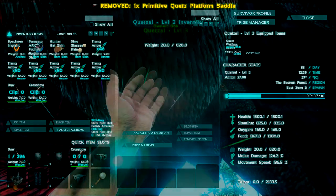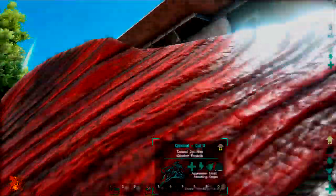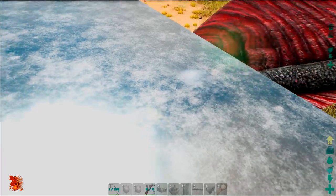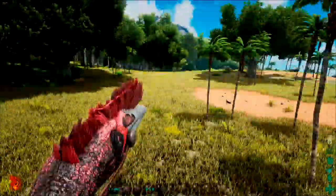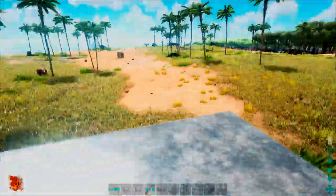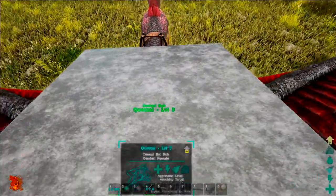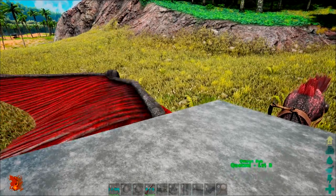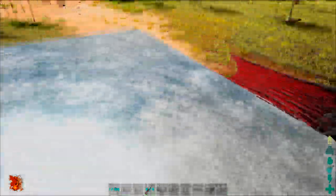I've already gone ahead and given myself the saddle. We'll go into the options wheel for the Quetzal itself, access inventory, and add the platform saddle onto him. Then we're going to jump on and ride him.